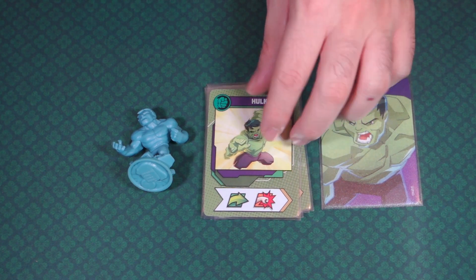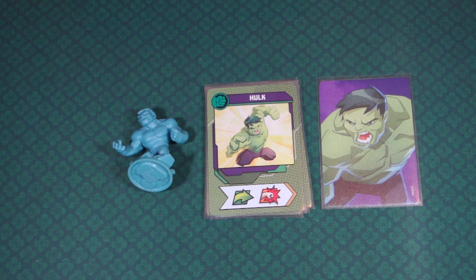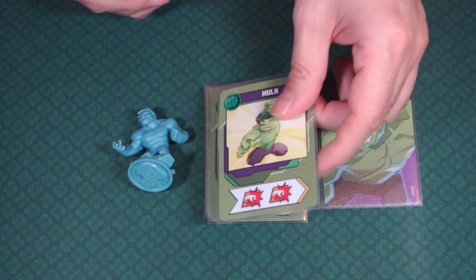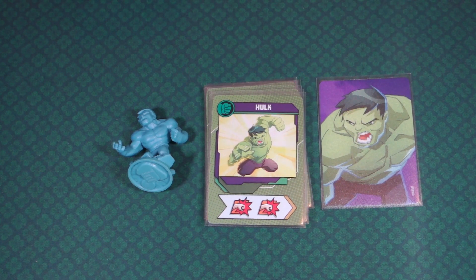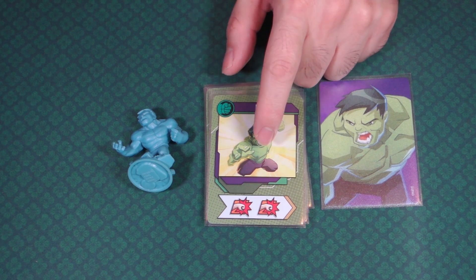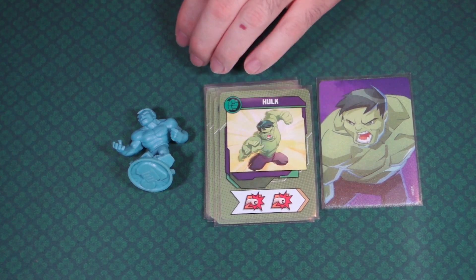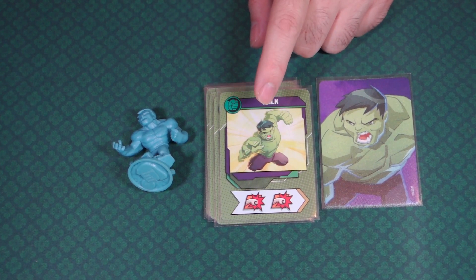The rest of his cards are going to be doubles. So he has a move and punch, and then he has three double punches. Hulk is going to be smashing things right and left, and this is his strength right here, because he's going to help you take care of thugs.